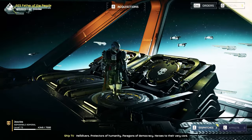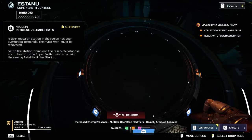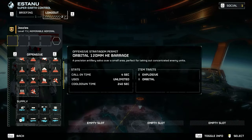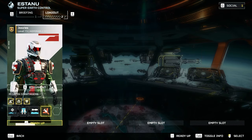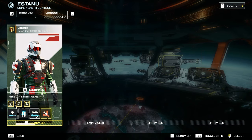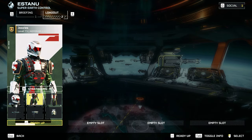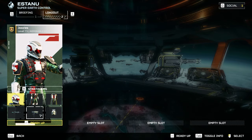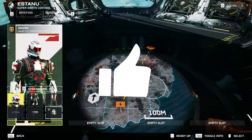Alright boys, new major order. Droll wants us to be exterminators — we're going to have to squish 2 billion bugs. I'm going to do a hell dive with my favorite build: Anti-Mat, Jetpack, Expendable, 500. We're taking Paramedic Light — run fast and heal long. And then we're going to take Slugger, Redeemer, and regular Frags for buckles. Here we go.